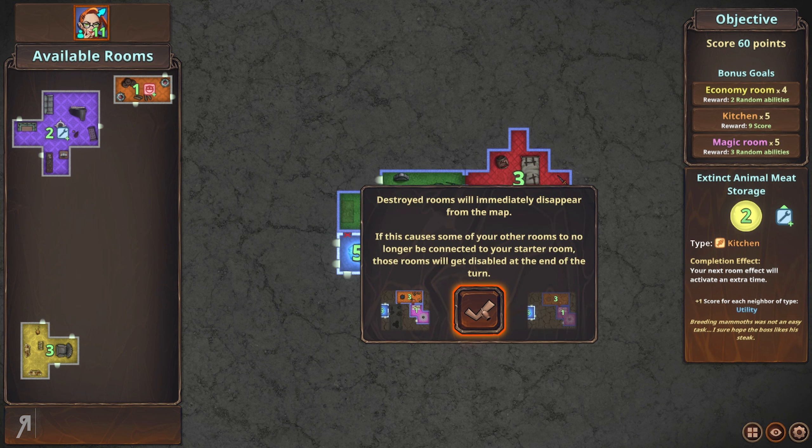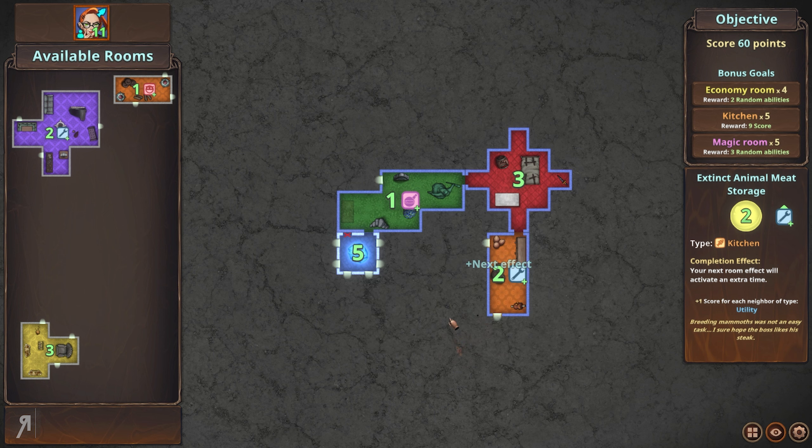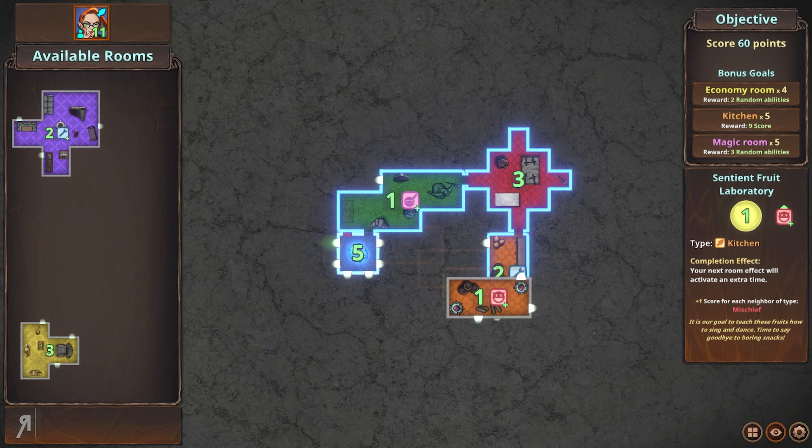A room will also get destroyed instantly if any of its doorways are directly connected to a doorway belonging to another player. So you've got to be very strategic and think ahead when placing your rooms. You can also completely block off your own doors if you're not careful, which will hinder your progress. Destroyed rooms immediately disappear from the map and reduce your score. In the campaign, you'll generally need to reach a particular score. Disabled rooms otherwise behave like normal rooms but you cannot continue building from them or target them with abilities. You can reactivate disabled rooms by placing a new room next to them.